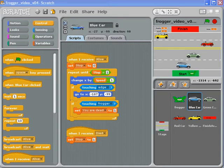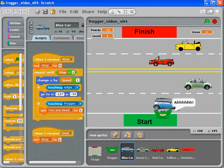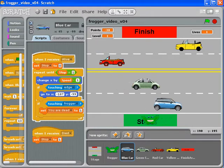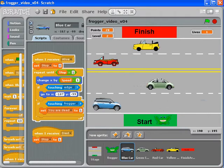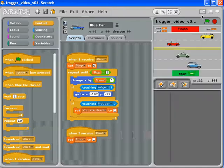A lot of this stuff has been getting complicated, but now it's time to take advantage of all the hard work we've put in. The cars all stop when the frogger dies and come back to life again when he's not dead. But what about on the level up? When the frogger gets to the finish area, the cars are still driving — how does that make any sense?